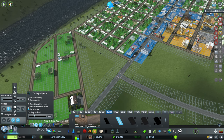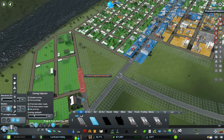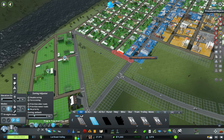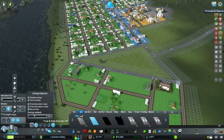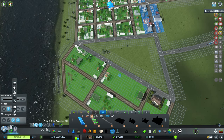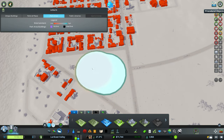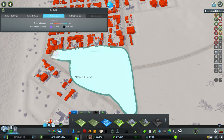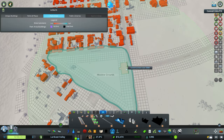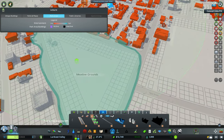One thing I want to do here - we might upgrade our roads around what will be our park to some regular streets. That'll save us damaging the park when we go to upgrade them at a later date. So we're going to place a city park down here and create a little park area right here.